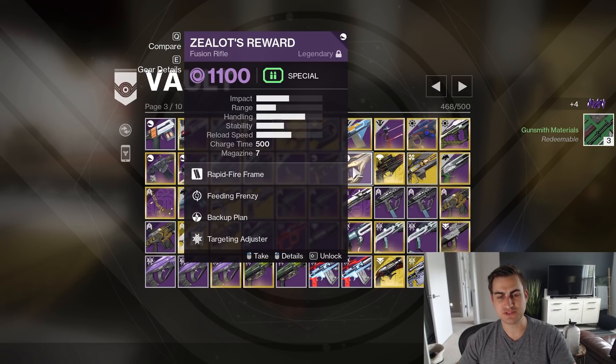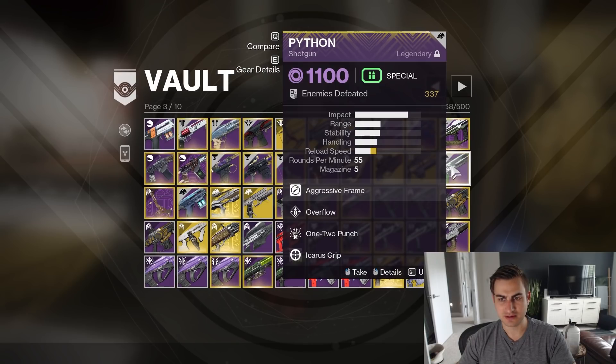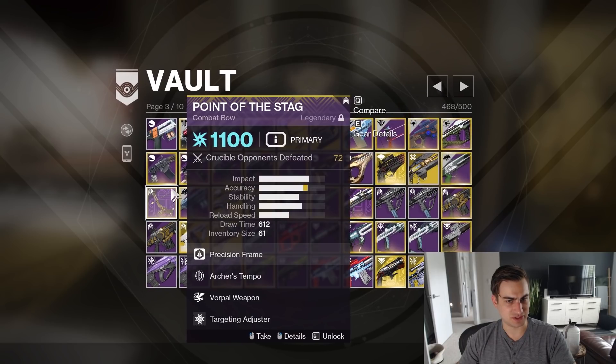Feeding Frenzy Backup Plan — I've used this before, it's pretty fun. I haven't Masterworked it or anything. Python — that's Katie's favorite, but I will leave that for now as I leave all my Pinnacles. Point of the Stag, another Pinnacle — Archer's Tempo Warped.